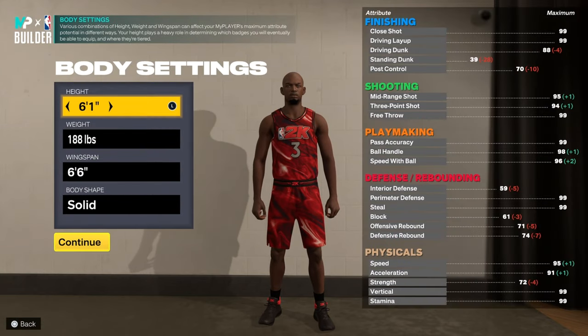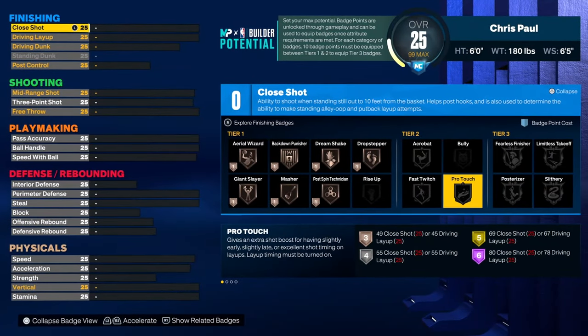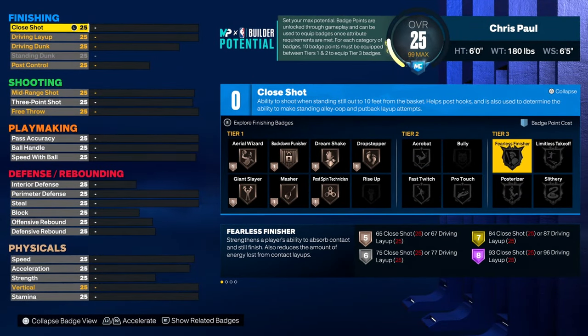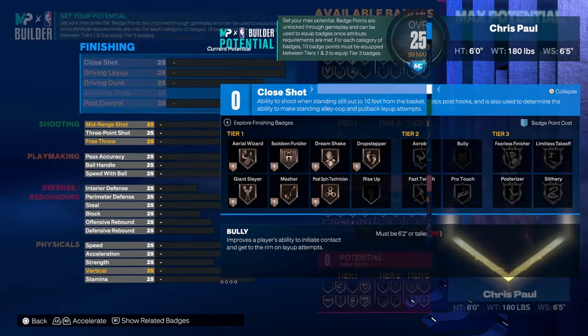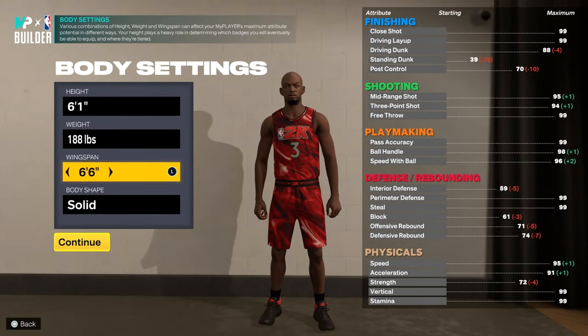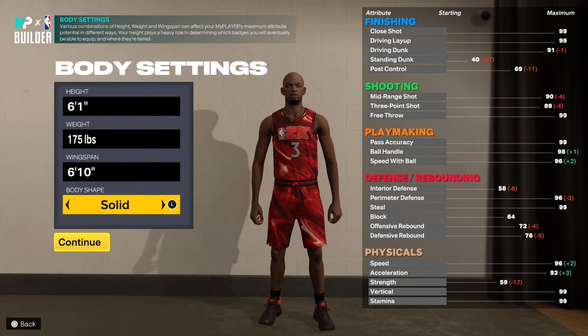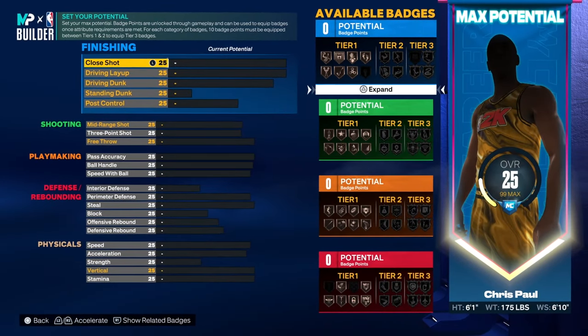You wanna go ahead and make your player 6'1". In real life he's 6 foot, but to make this build the way I wanna make it, you have to be 6'1". Cause at 6 foot, fearless finisher is on tier 3, and you wanna have this badge on tier 2, and you can only do that by being 6'1". You're gonna be 175 with max wingspan, and I'm gonna go with solid.